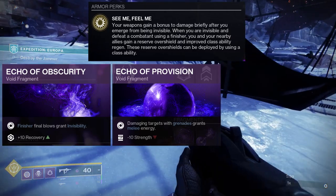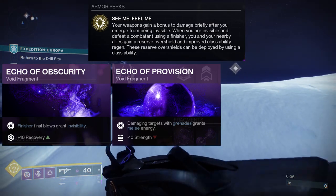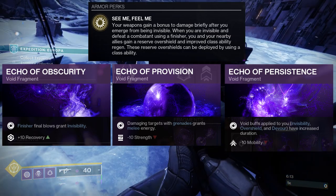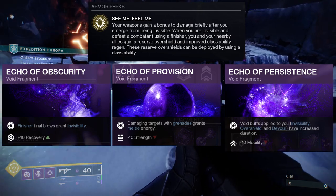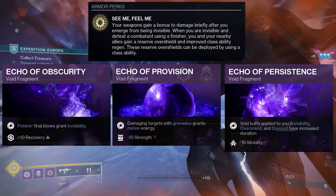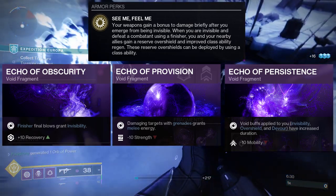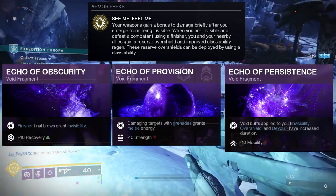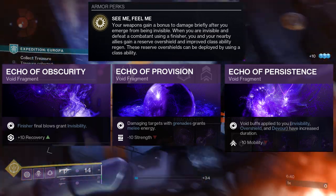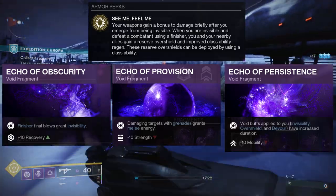You could probably just put Gambler's Dodge on and forget about it, but Echo of Provision is another option if you don't know what to use. The last fragment is Echo of Persistence — void buffs applied to invisibility, overshield, and devour have increased duration. This is really cool because it uses two of the key abilities. Longer invisibility means you can find an enemy faster, and the longer overshield means more protection. You could even add devour via Echo of Starvation — picking up an orb of power grants devour — and go all in with all the buffs.